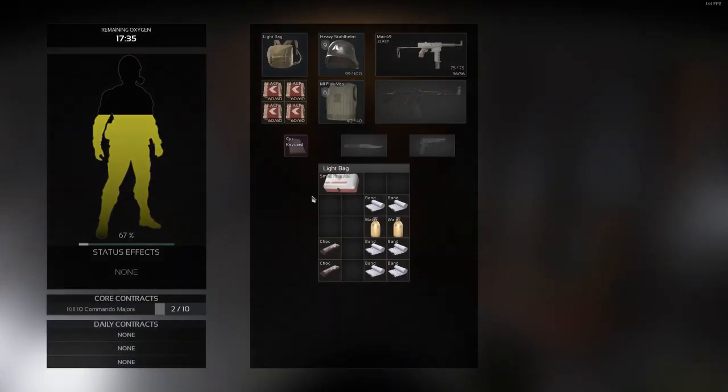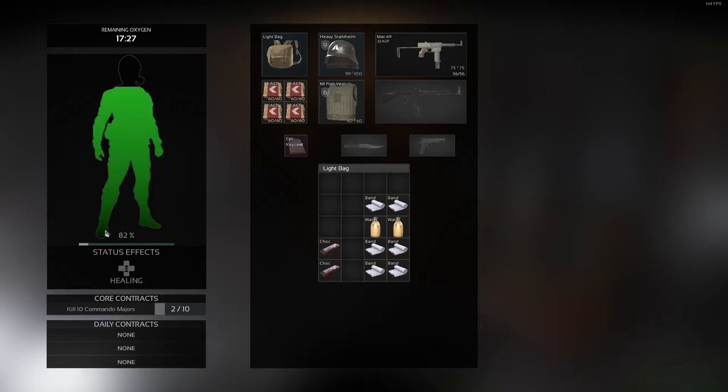The next one that we're going to be testing is going to be the Small Medkit. The Small Medkit is going to give you a total value of 25% HP over a 5-second period.